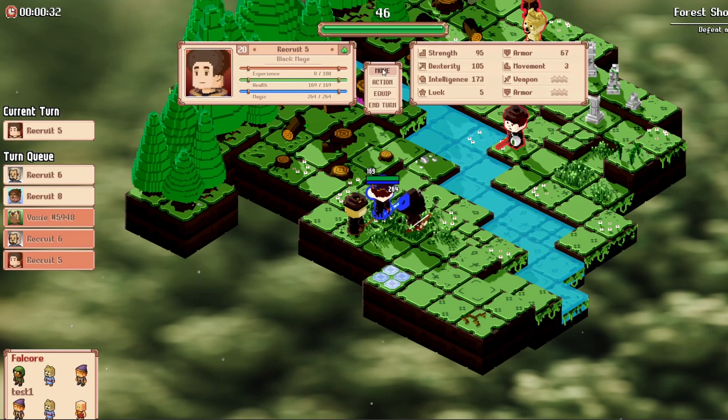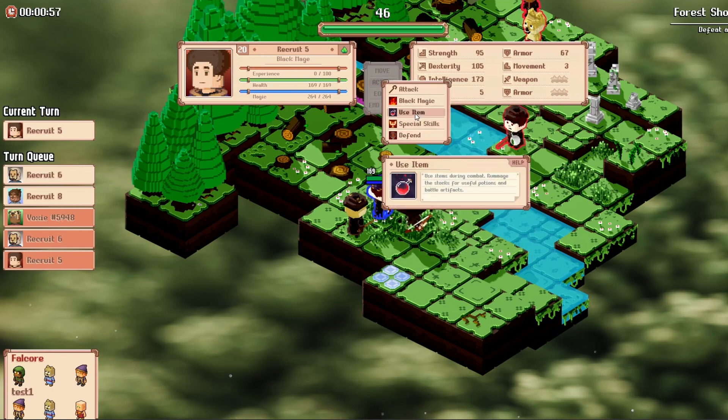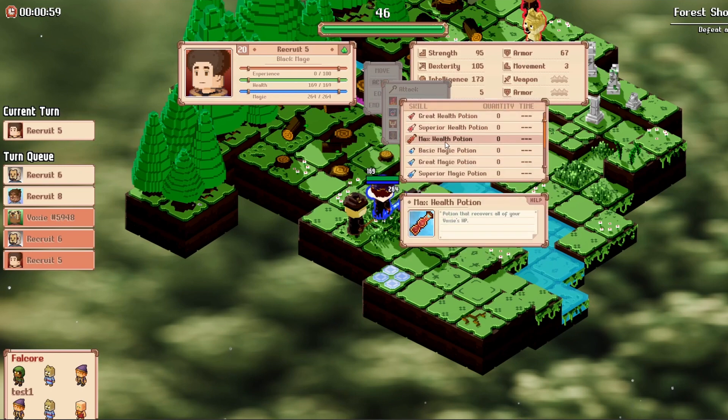On your turn, you will have the choice between three options: moving your Voxie, performing a combat action, and — exclusively in the Extreme Arena — equipping new items to your Voxie. However, you will only be able to use a single movement maneuver and either an equip or combat action. Move allows you to move your Voxie across the battlefield to put yourself in variable positions. A combat action allows you to choose between attacking, using an ability, or using a potion, all of which have their own situational benefits.